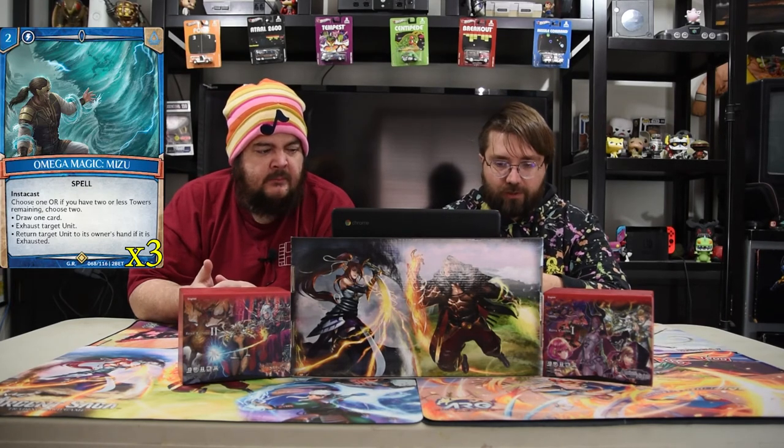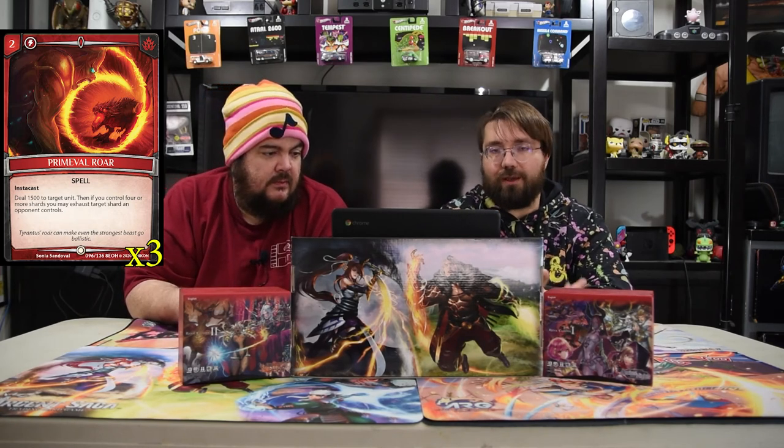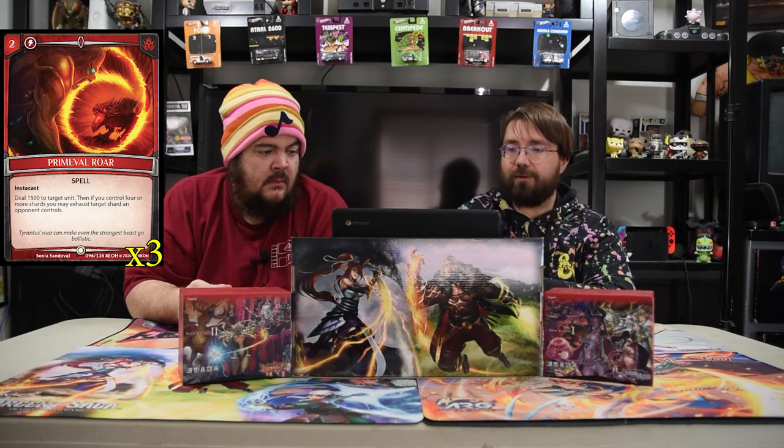Next is Mega Magic Mizu. It's a two-drop instacast. If you have two or fewer towers remaining, you get to draw a card. Exhaust a target unit, and return that target unit to its owner's hand if it was exhausted — these cards read top-down, so you exhaust then bounce as needed. Next is Primeval Roar: a two-drop instacast spell. Deal 1500 to a target unit, then if you control four or more shards, you may exhaust a target shard your opponent controls. Kill a unit and maybe tap down a shard for extra control — 1500 for two is not too bad.